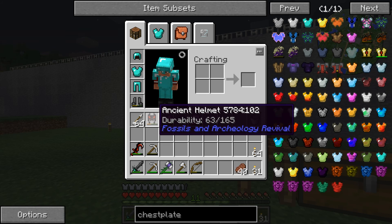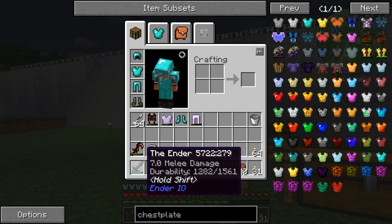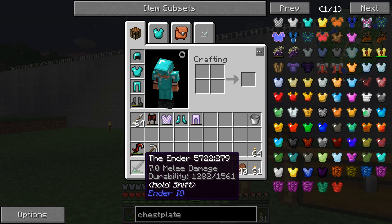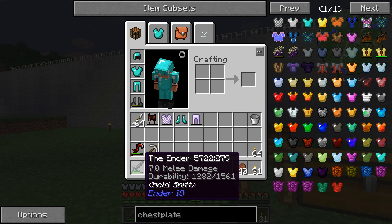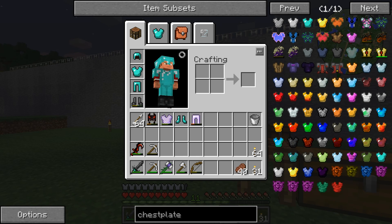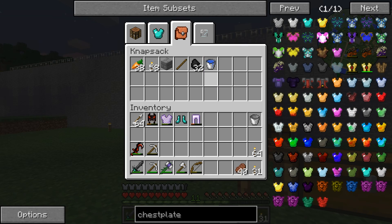I'm gonna hold onto the ancient helmet but it's really kind of useless to me now. I'm gonna start using the ender sword, which does the same amount of damage as the ancient sword but also gives me increased skull and ender pearl drops — one more bonus, stuff I don't necessarily need but it's still a bonus. And oh, I have stuff up in my chest here too, look at that.